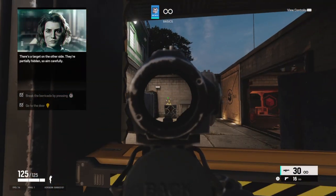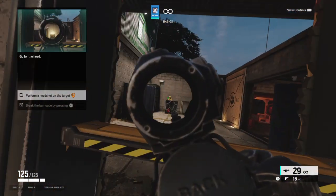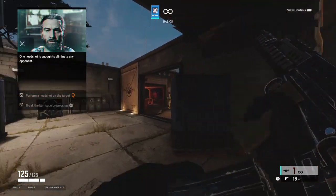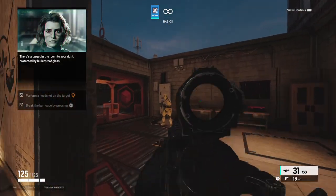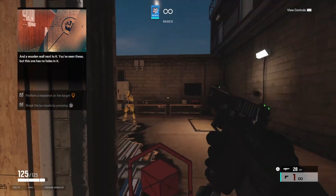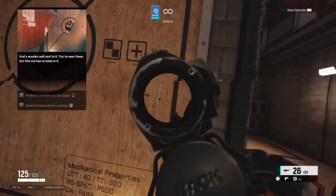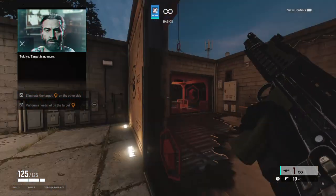They're partially hidden, so aim carefully — go for the head. That wasn't the head. One headshot is enough to eliminate any opponent. There is a target in the room to your right protected by bulletproof glass, and a wooden wall next to it. But this one has no holes — here's the trick. Target is no more.